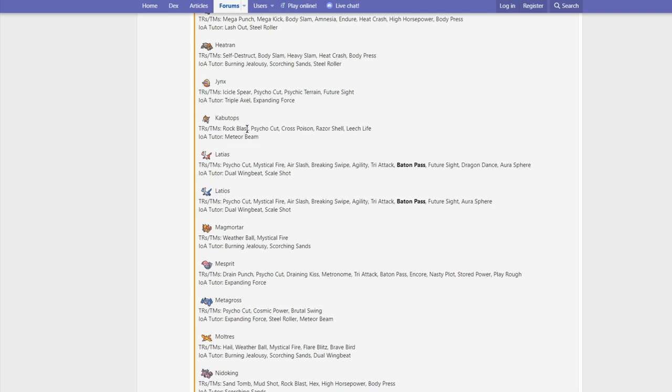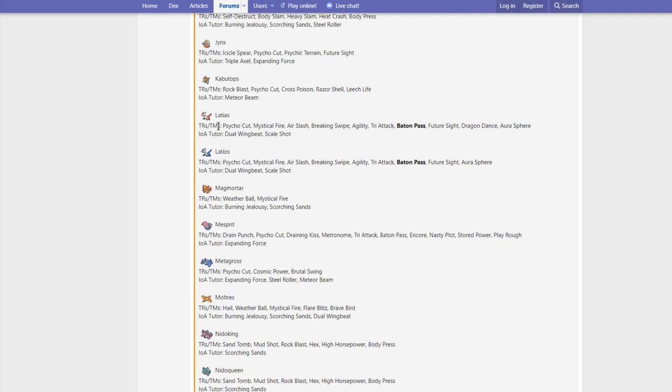Kabutops gets Rock Blast, Psycho Cut, Cross Poison, Razor Shell, Leech Life, and Meteor Beam. Rock Blast is pretty huge — it no longer has to run Stone Edge. Cross Poison and Leech Life are pretty huge as well.